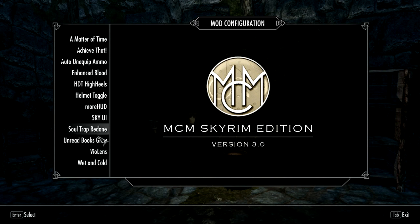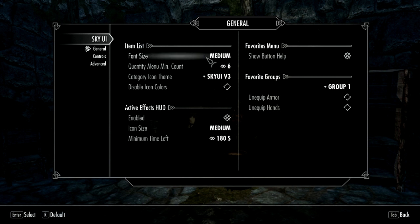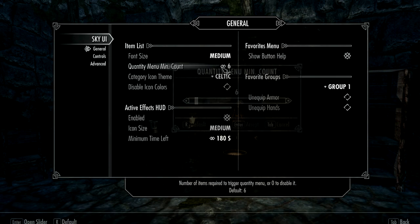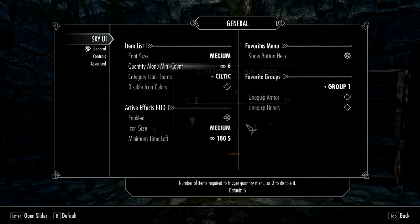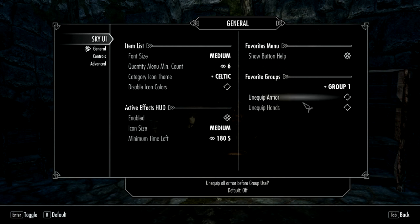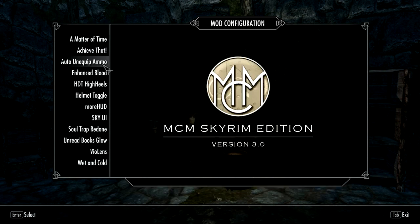I have a lot of things on here. Let's go to Sky UI. General — category icon theme: Celtic. Icon — font size: Medium. That'll do. Disable icon colors. Show button held. That could be useful, but nah. HUD icon — let's just make those HUD icons small. Okay, should be good for that.